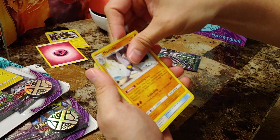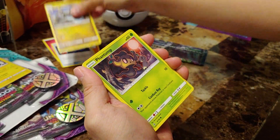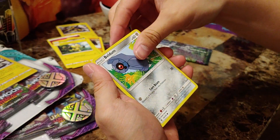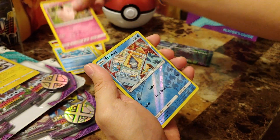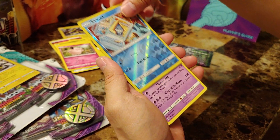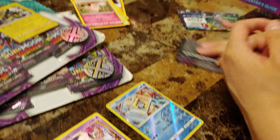Here we go on the first pack. Energy, Machoke, Energy Lotto, Hakamo-o, Phantump, Helioptile, Beldum, Tentacool, Clefairy, a reverse holographic Snorunt, and a Lunala. Just a regular Lunala — not holographic. Not the best start.